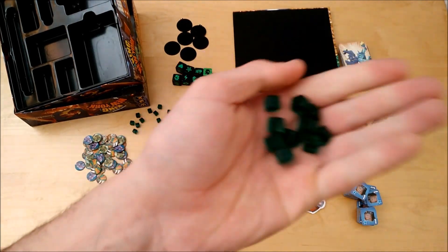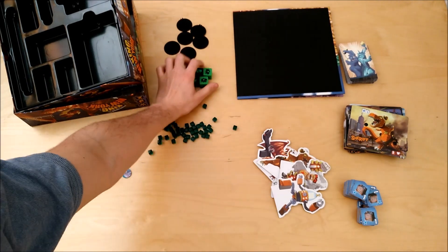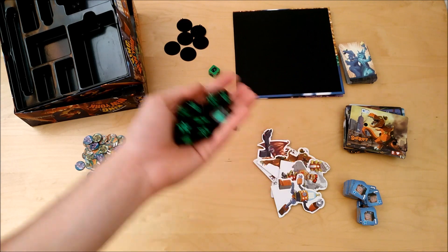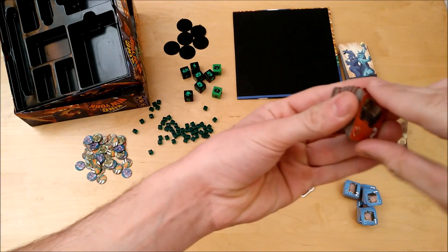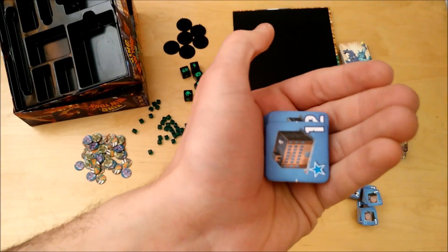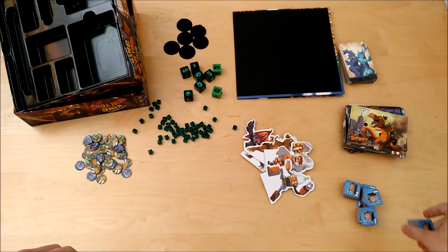The energy cubes are small green plastic cubes — good for what they're for. The dice are black, chunky plastic dice, easy to use and roll. The building tiles are excellent — I really enjoy the art design for these, with thick cardboard and a lot of variety. There's also a character board for each monster where you track health points and fame points, each one unique with an image of the character — a really good quality component.